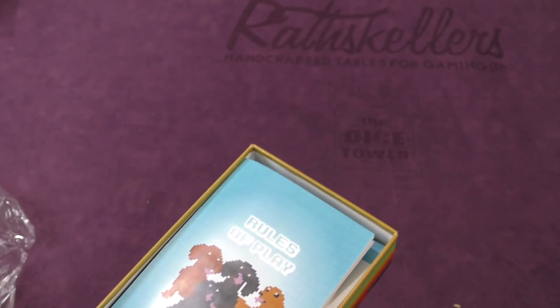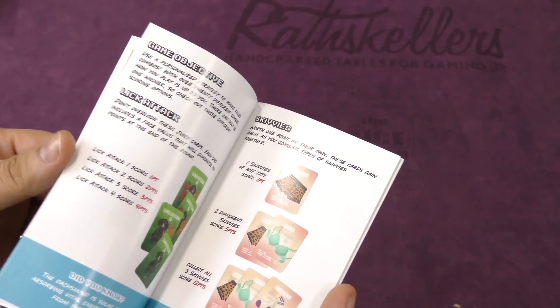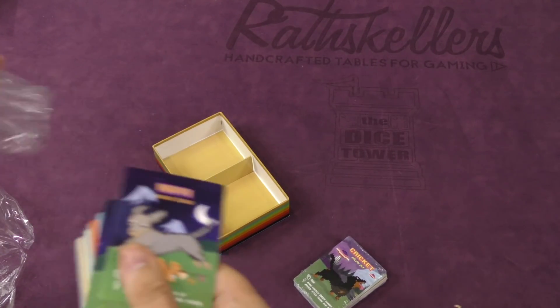All right, rules of play, let's take a look. Oh great, there's skivvies cards, quick reference pieces of paper, and then two decks of cards. So let's take a look here at the first deck.